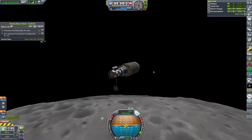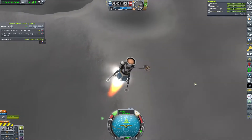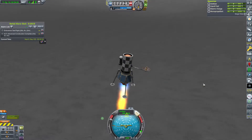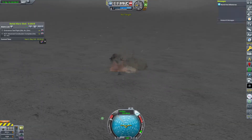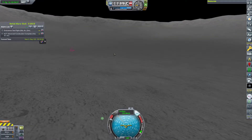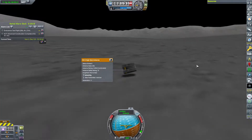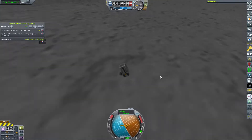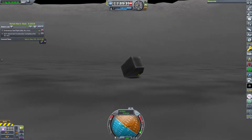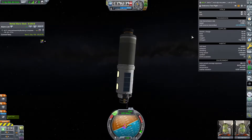We get to the Mun with just enough fuel in the second stage to deorbit, relying on the lander's engine for the rest. The landing gear fails but stays open. Unfortunately I completely overestimated the thrust-to-weight ratio, so we promptly smack into the Mun - very disappointing since we were so close. However, the dish and root part survived on the surface, so we actually completed the contract - a huge win and a lot of money.